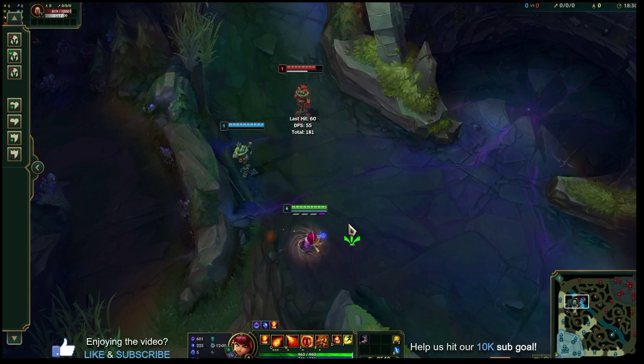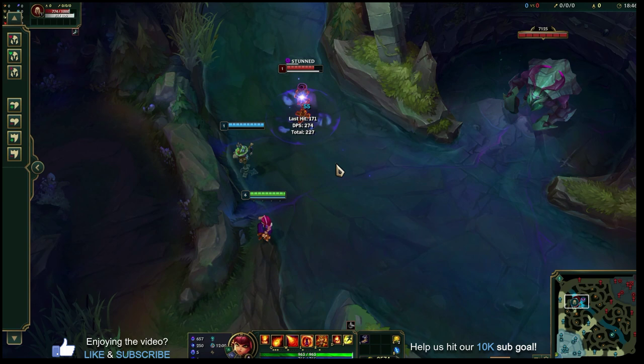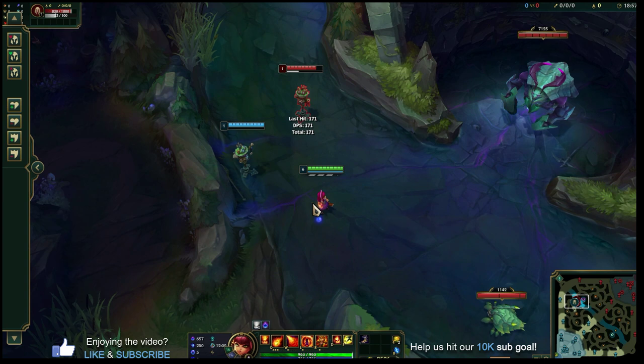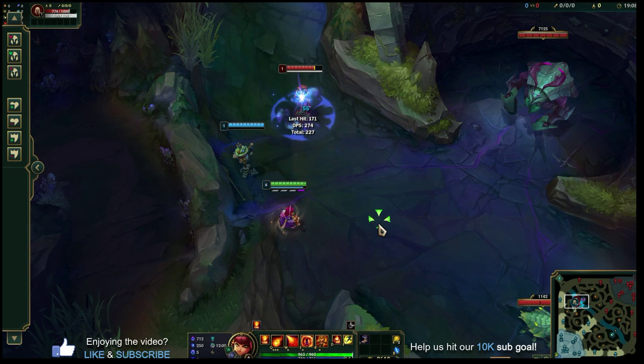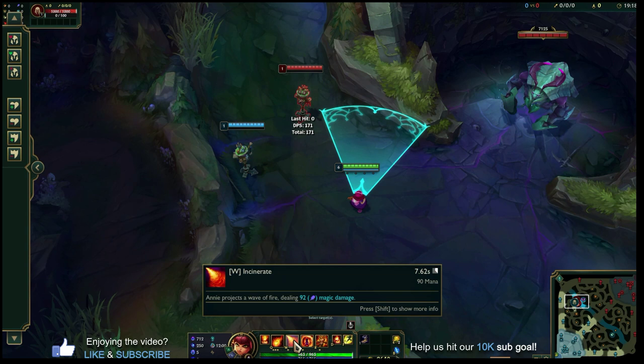Q — Disintegrate: Annie hurls a fireball dealing magic damage. If the target dies, it refunds the mana cost and reduces the cooldown by 50%. It's a point-and-click ability so you can't miss it — really easy for beginners to land damage just by hovering your mouse over an enemy and pressing Q. You can also use it to secure last hits on minions in lane and stack up that passive stun.